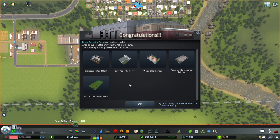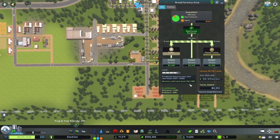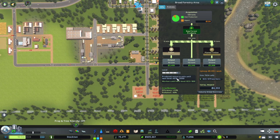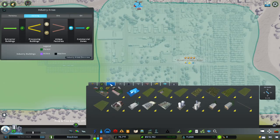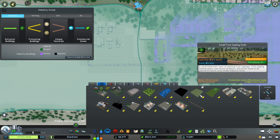We are now at level 4 in our forestry area. We now have the engineered wood plant, soft paper factory, wood chip storage, forestry maintenance building, and large tree sapling field. I'm probably not going to get to level 5 in this video because you have to get to 13,500 produced resource units to get there. But we will build some of the level 4 items. The large tree sapling field produces 9,600 units per week and the best one before was 6,400.